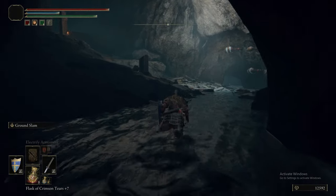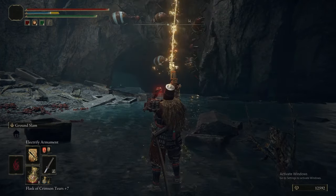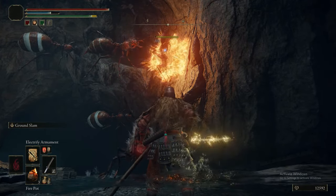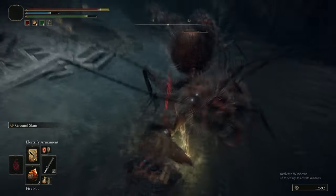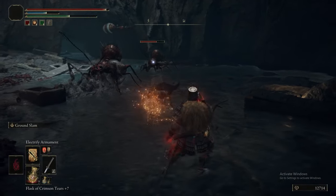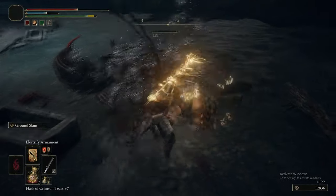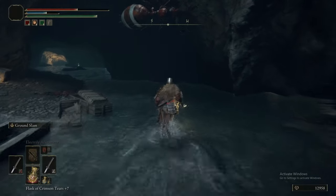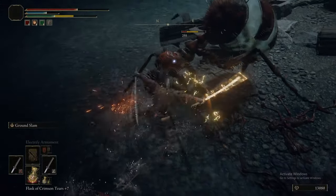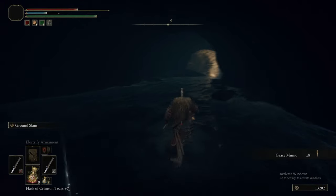We just picked up some magic grease and we have equipped some firebombs — this was just to show that firebombs actually do okay damage against these things. That's pretty good. As a result, Bloodflame Blade is also probably quite good against them. The reason you'd use Electrify Armament instead of Bloodflame Blade is because you're standing in water — enemies who are wet take 20% additional damage from lightning but 20% less from fire. So you'd be better off using Electrify Armament down here.